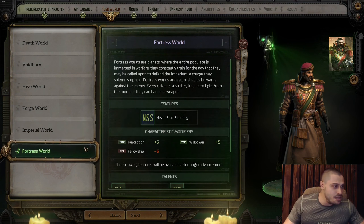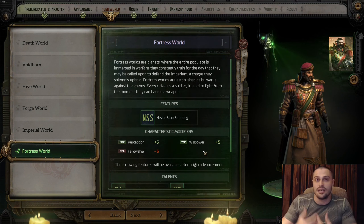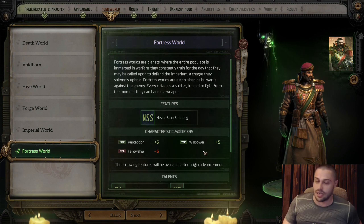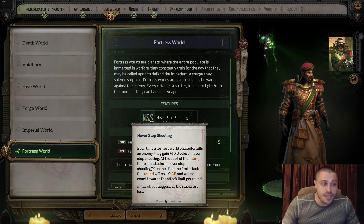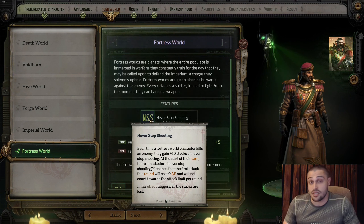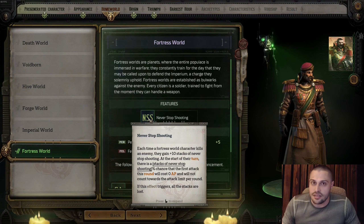The last one is Fortress World — the classic soldier with a weapon in hand, whether shotgun, rifle, or sniper. This is a ballistic damage-dealing Rogue Trader. The main passive is Never Stop Shooting: each time a Fortress World character kills an enemy, they gain plus 10 stacks of Never Stop Shooting. At the start of their turn, there's a chance the first attack costs zero action points. It's absolutely crazy — mega powerful at high levels when you can accumulate many stacks.